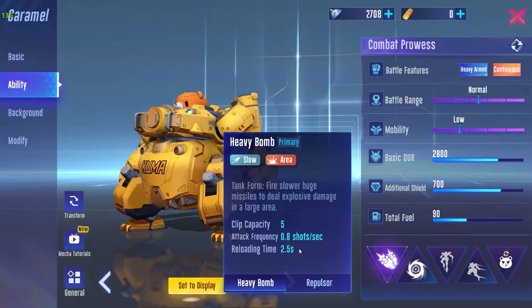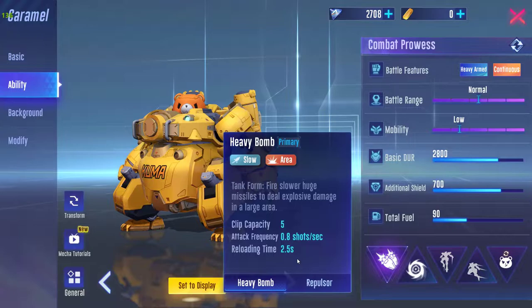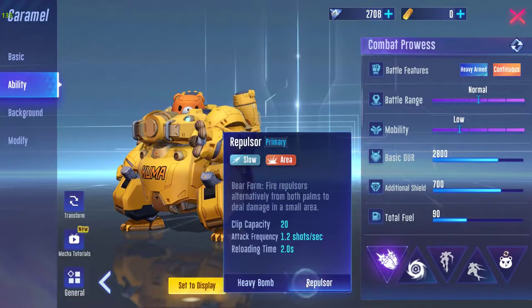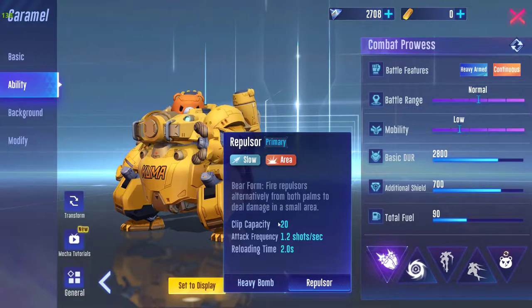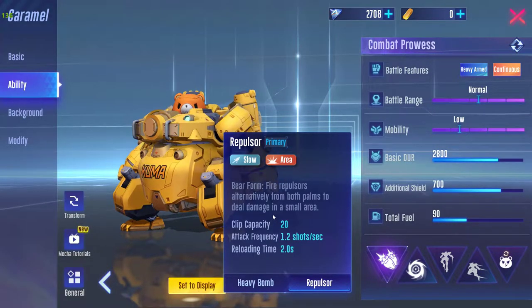The Heavy Boom is an extremely low-speed attack and has some other problems which I will be talking about in battle. The Repulsor is actually a lot more accurate.